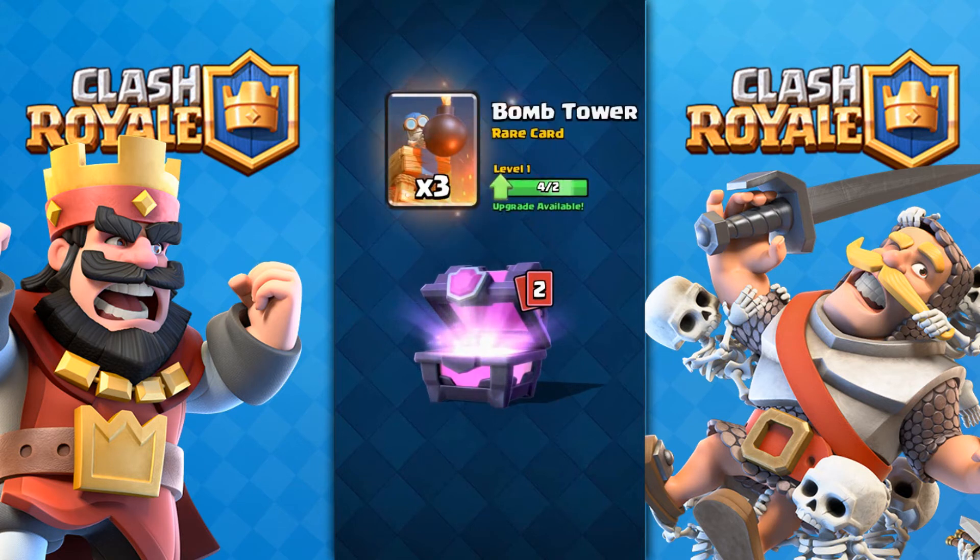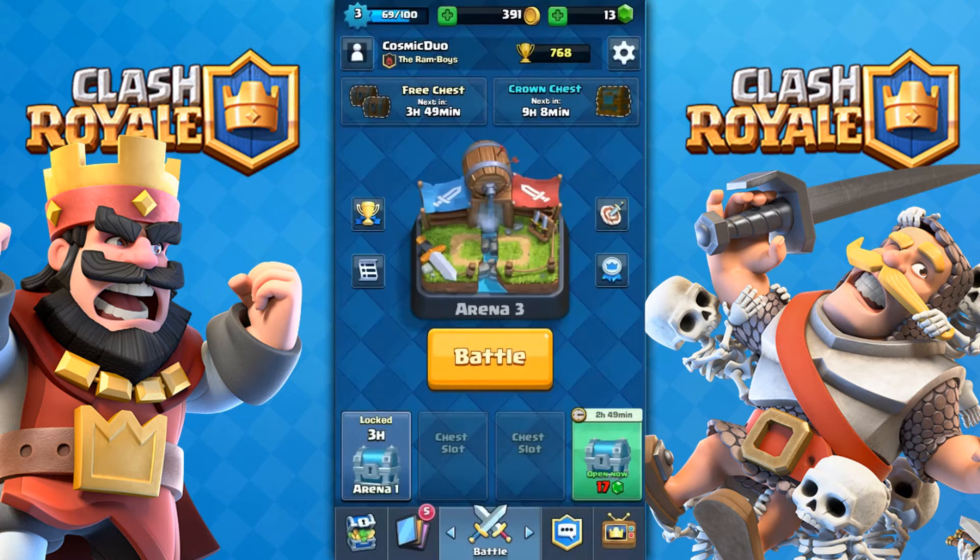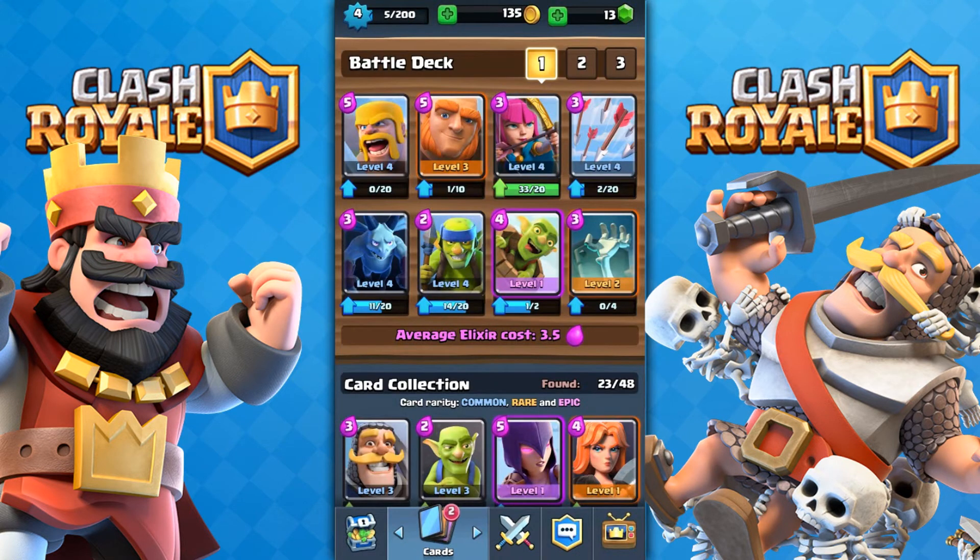Archers — I use them now. And Bomb Tower and Mini Pekka. What is our epic? We got the Goblin Barrel. I put this in my strategy. It's not needed but it is wanted.